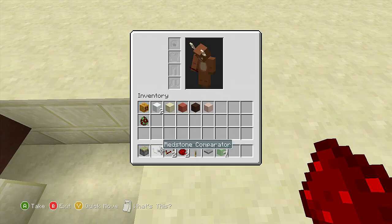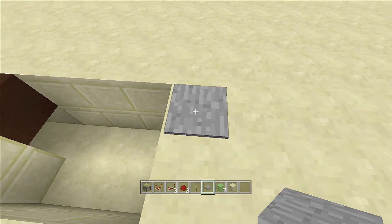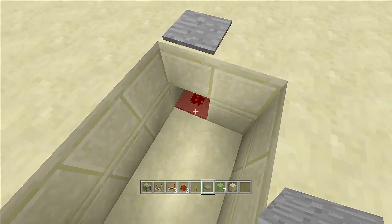Off this block, place down a piece of redstone, then place a block of choice right above it, and then place your pressure plate above that. When you hit the pressure plate, the redstone down there should come on.